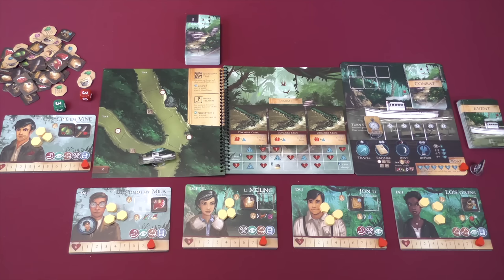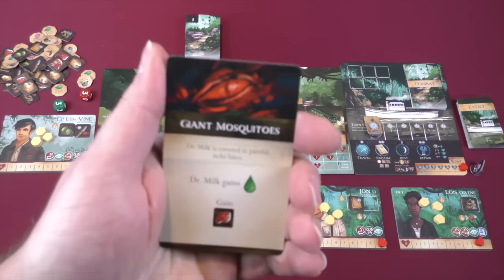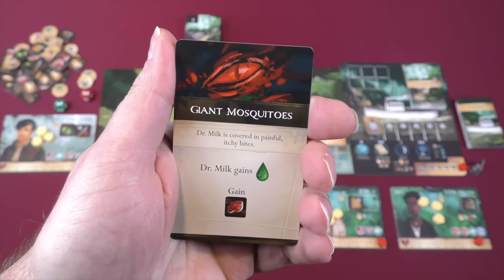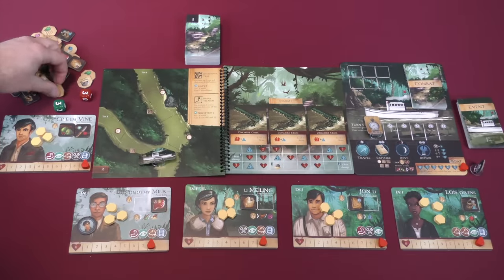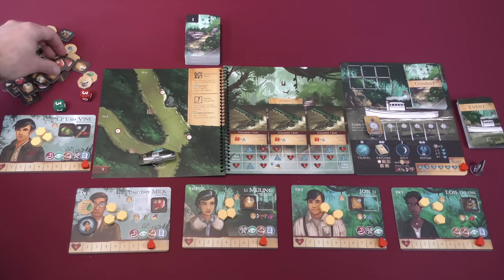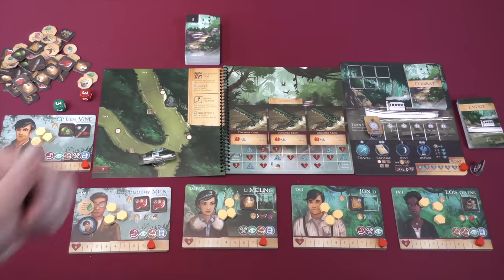The first step is to draw an event. Say Dr. Timothy Milk is the active player — they'd draw the top card off the event deck and resolve it. This one is Giant Mosquitoes. Dr. Milk, as active player, is covered in painful, itchy bites, so he gains a venom status effect and also some meat.